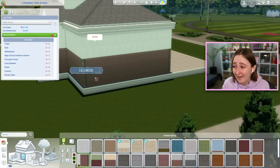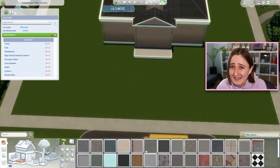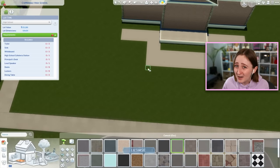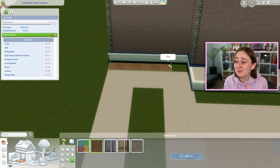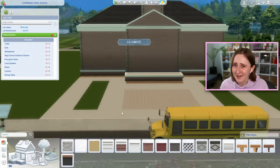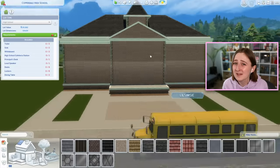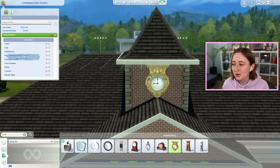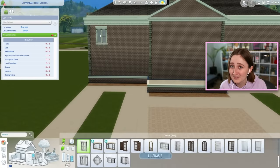I played with the high school pack a lot before I built this because I wanted to be familiar with how it worked. In my experience rebuilding special lots, you've got to be careful. For example, with the Get to Work lots like the science lab and hospital, they aren't actually editable — you have to use the bb.enablefreebuild cheat, and there aren't lot requirements listed, so if you forget something it won't work right.